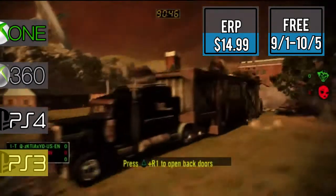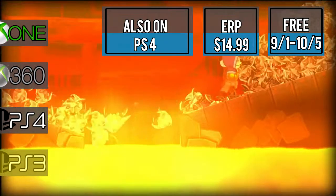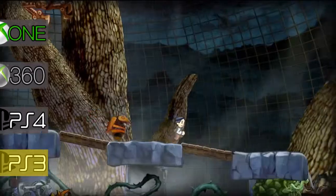Starting our PS3 list is Twisted Metal with loads of combat, destruction, and mayhem. Tesla Grad is up as a 2D puzzle platformer where you use magnetism and electromagnetic powers to discover secrets.